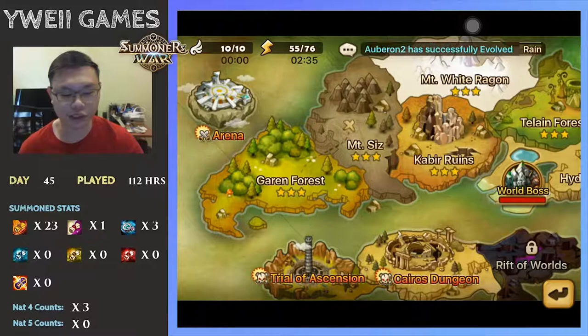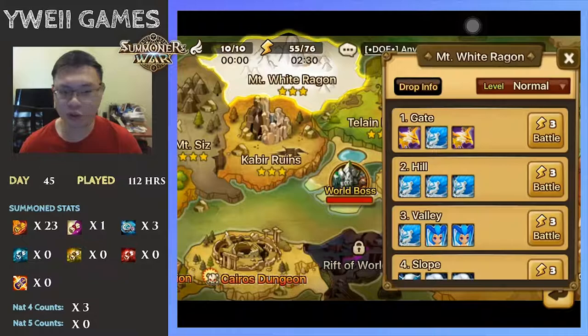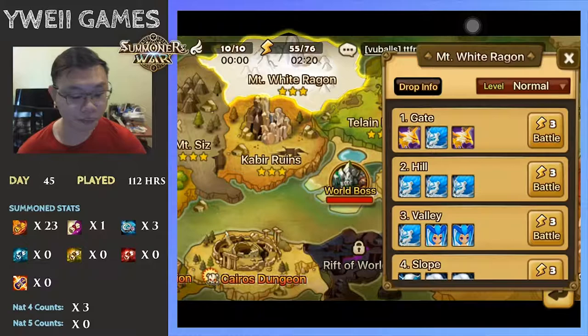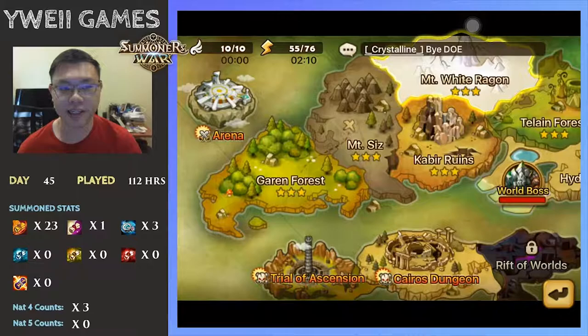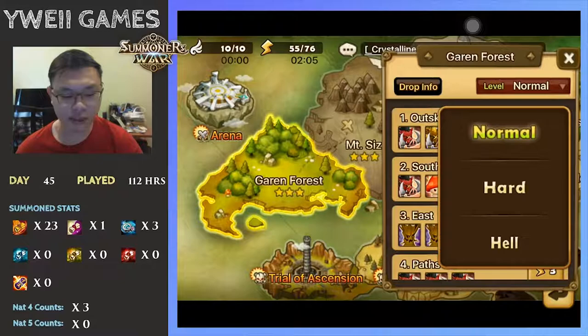In the past episode we stopped at Kyber Runes, so next we'll be moving on to Mount White Ragon. In general, the next step is to go into Mount White Ragon. I'm covering this generally because I felt that scenarios are quite easy to clear based on experience on my main account and thoughts on this alternate account. After Mount White Ragon, the next step will be to take a pause and go back to your Garum Forest.